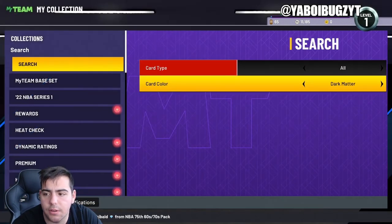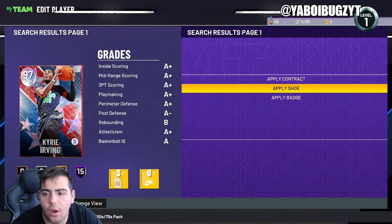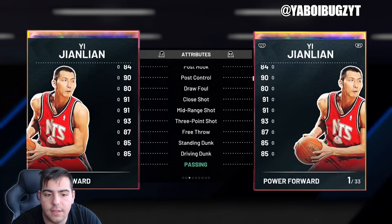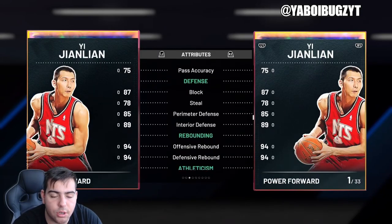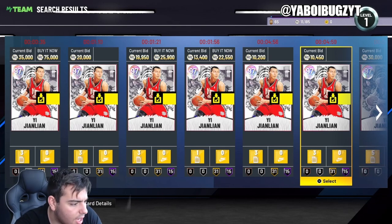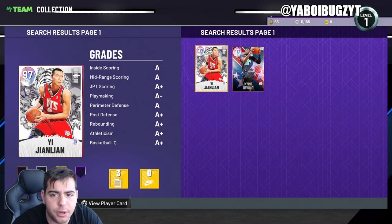Oh, I have a Galaxy Opal Kyrie right there — I didn't even know that. Oh, I can't sell him. Wow, I can't even sell this guy. That's pretty dumb. His stats are incredible too. Let's go over the market — top snipe filters in NBA 2K22 MyTeam.